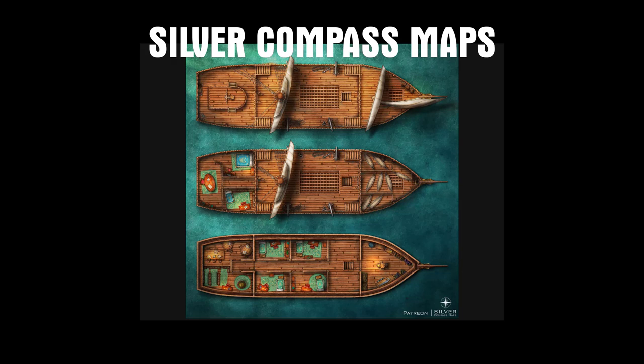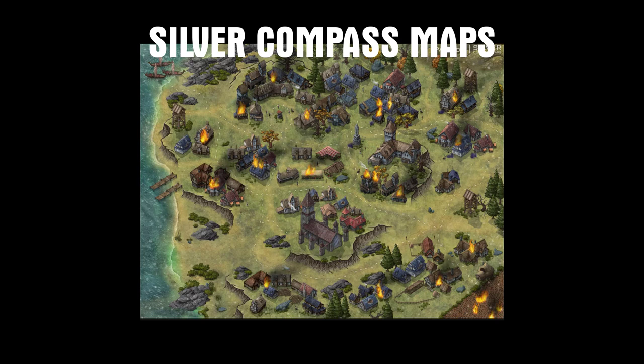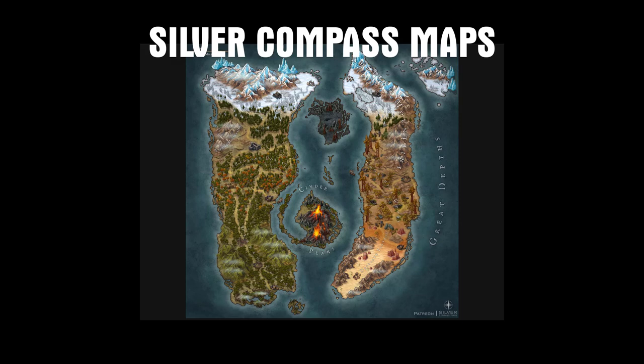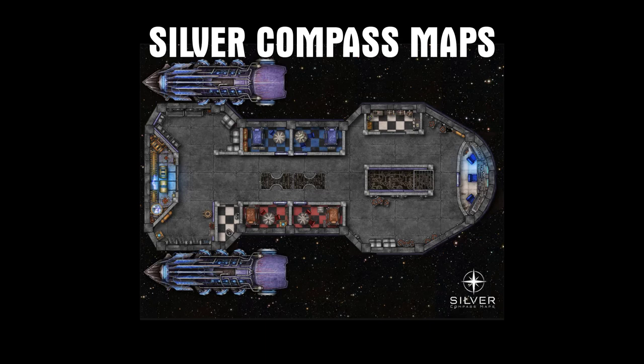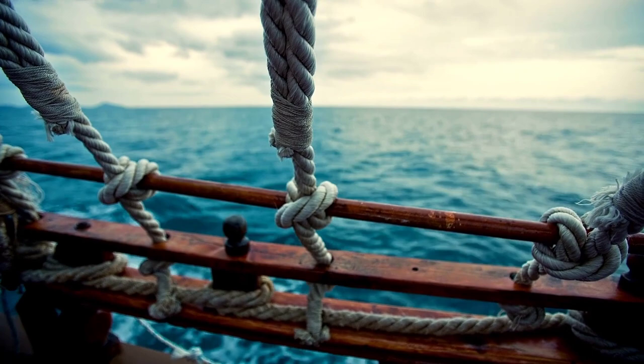We recently discovered Silver Compass Maps on Instagram and it's a one-stop shop for everything RPG related that you should really check out if you're a games master or dungeon master. Silver Compass Maps creates maps for tabletop role-playing games like D&D and Pathfinder — battle maps, world maps or settlement maps in different variants like daytime and nighttime versions of the same location. It's incredibly well done. We really like the style. Silver Compass uses a lot of lighting and shadow and makes the maps very atmospheric and come alive.